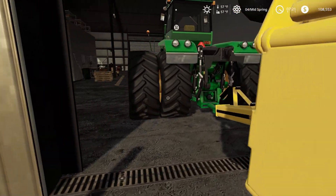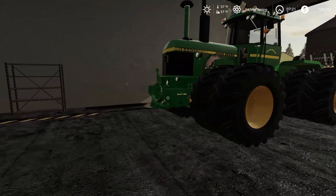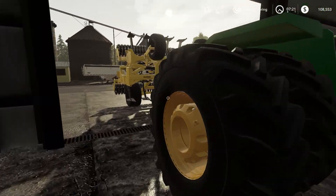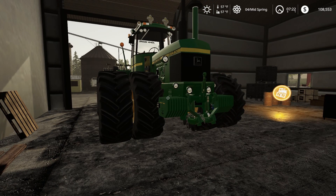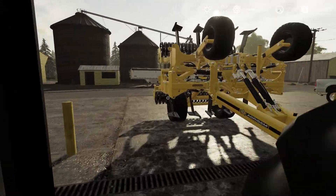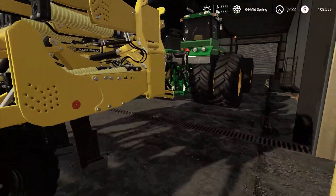Courseplay is kind of a pain with some of these tractors like the John Deere - it likes to swing wide, super wide, like it's a semi. So sometimes it'll get caught up on trees or fences. If you do more than one headland, it's better to do three if you're going to use this tractor for plowing, and probably for planting as well.